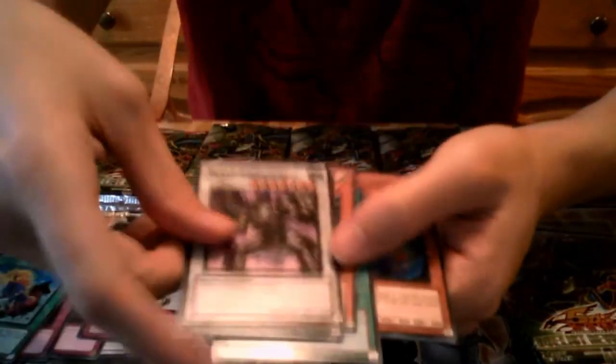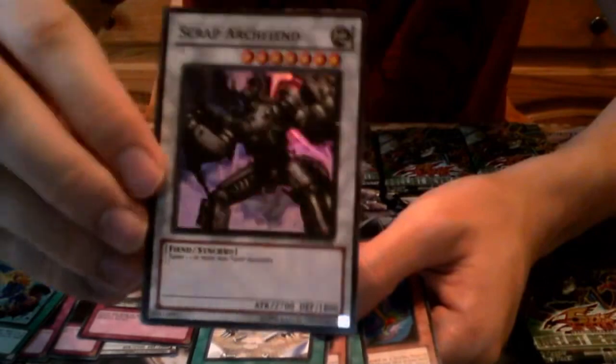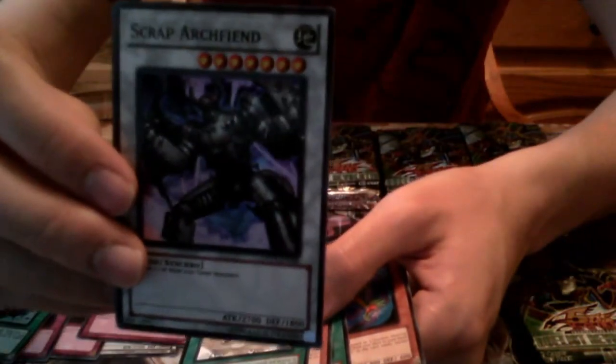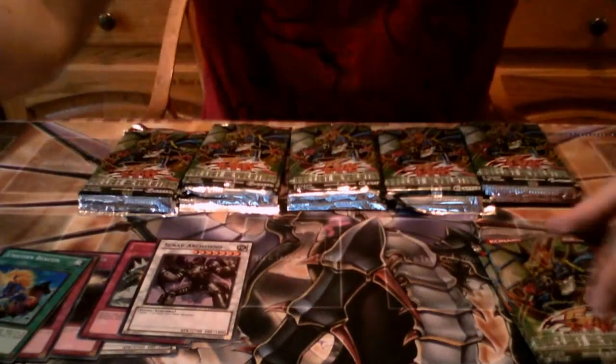We have a Super Rare Scrap Archfiend — that's an awesome pull! This guy is sort of like the Gem-Knight Pearl of Synchros. He's awesome — seven star, 2700 attack, a good card to have. He's generic and also unaffected by things like Fiendish Chain because he's not an effect monster. Same thing as Gem-Knight Pearl. Another Synchro Fusionist as a rare — I'll take that pull.